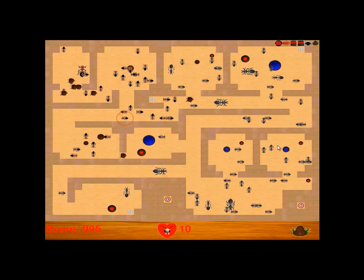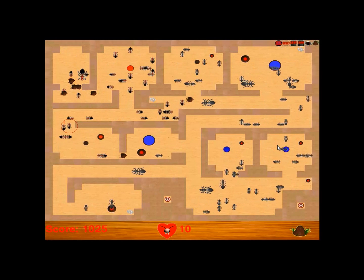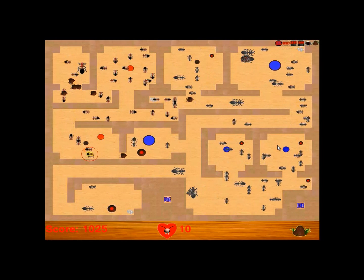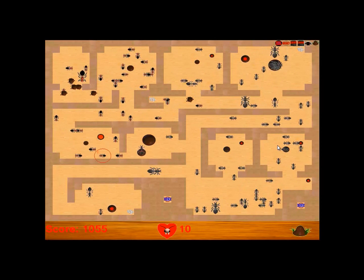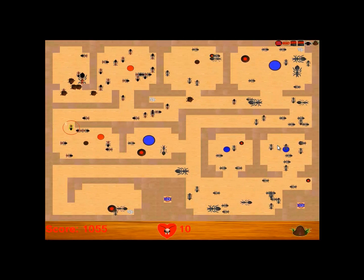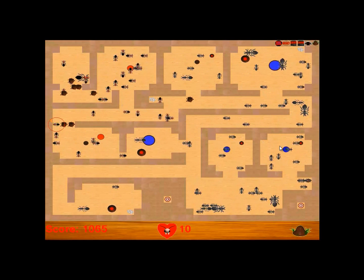Now I'm going to target this one right here. I seem to have some good numbers here. What we'll do is take this block out of here and just sort of let our ants in there. I'll throw some blocks up here just to keep the ants from this room.